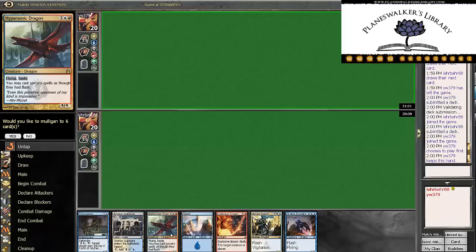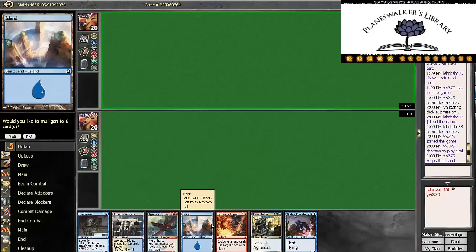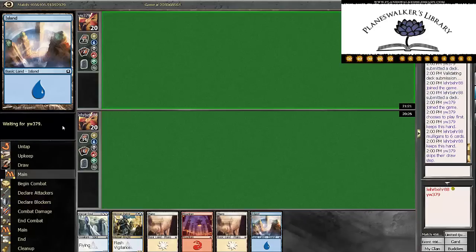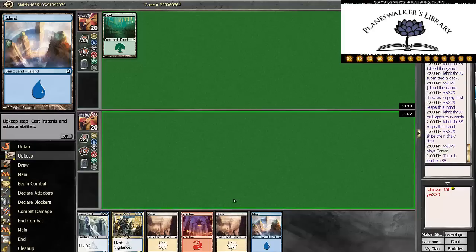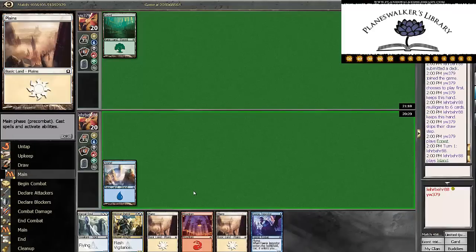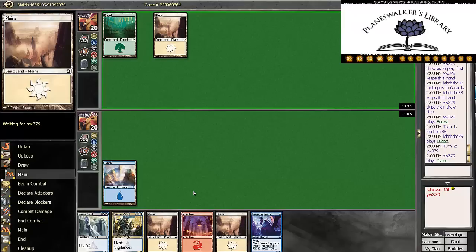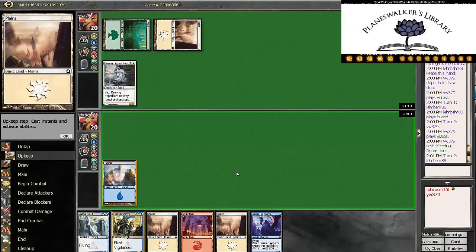This hand is mediocre — this is awkward. On the draw, I think this is a mulligan. This hand's better. The hand's a mulligan because even if we draw two lands there, which is what we would want, our hand is still bad. We only have Doorkeeper and Hussar Patrol, and then we still have Skyline Predator, Hypersonic Dragon, and Explosive Impact. Two of those cards need a color that we don't have right then and there. So that just seems terrible.